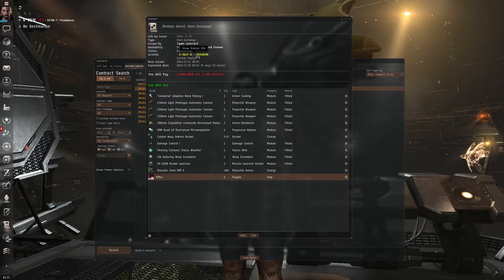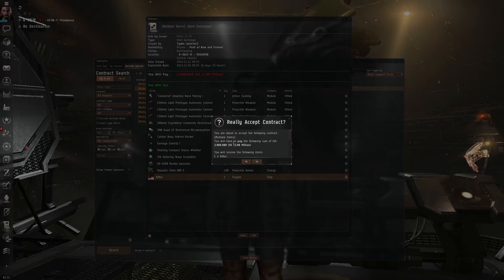It is right here in this station that I'm docked in right now in 6.0. I'll go ahead and click Accept. This is a 2 million ISK fit.